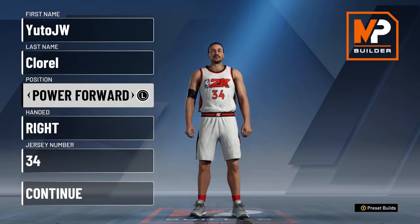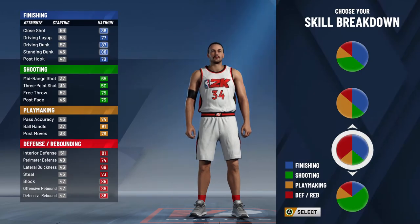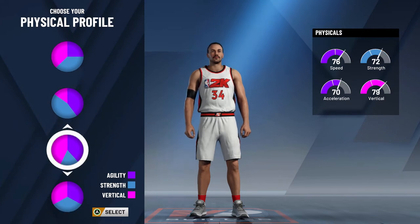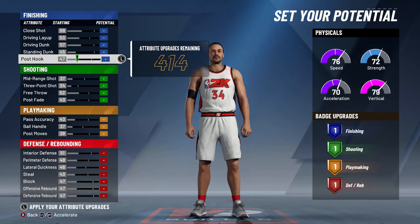Charles Barkley is a power forward, number 34. You're gonna use the defensive finishing pie chart, so you'll have a nice rebound and good finishing too. For the physical, you want to take the vertical agility one — it's not totally how Barkley played or moved, but this is a little tweak we're gonna use to make the speed very effective. You're gonna be quick, have a very high vertical, and dominate the paint.